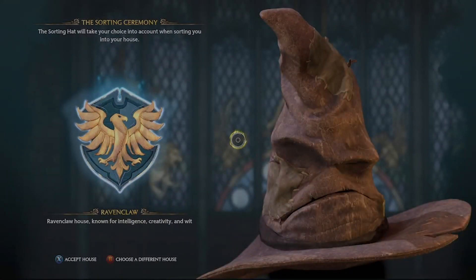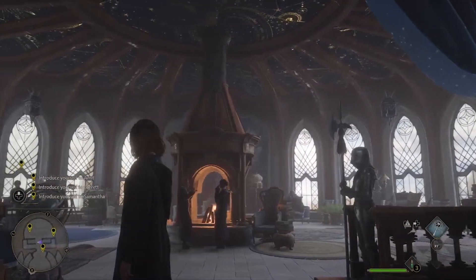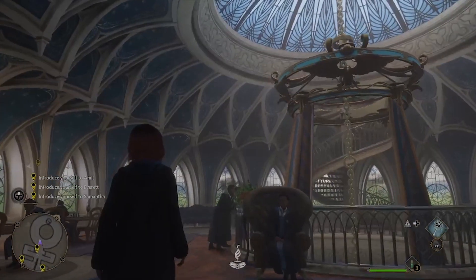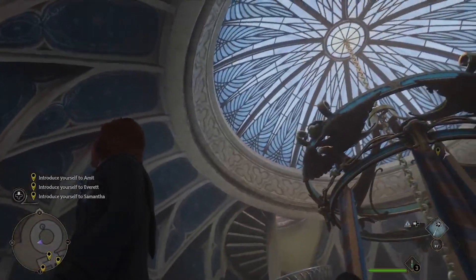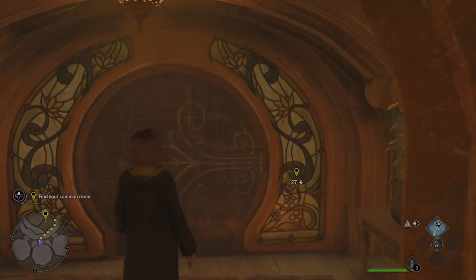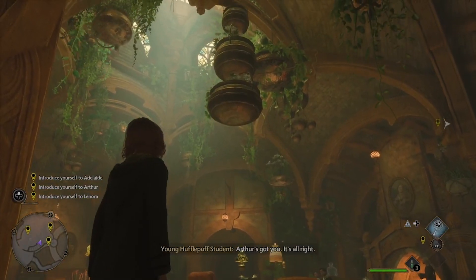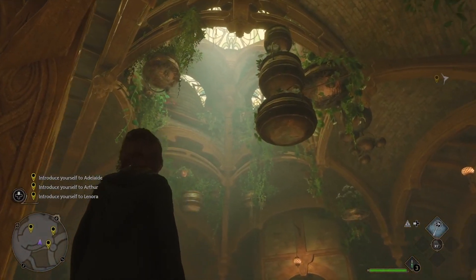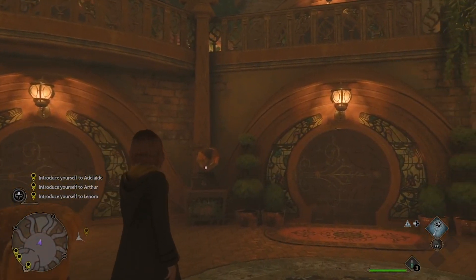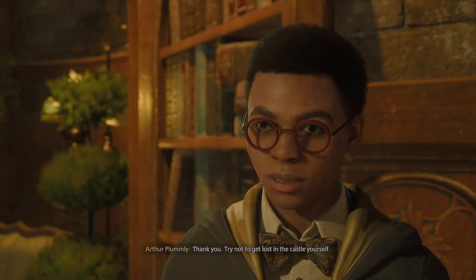Second on my list is actually a tie for Ravenclaw and Hufflepuff. Ravenclaw's common room is astronomy-based with beautiful arching architecture, blue and gold elements, and circular rooms — really incredible to look at. Hufflepuff, on the other hand, is more organic-themed, with plants dripping from the ceilings, beautiful organic architecture, and even round doors that kind of reminded me of the Hobbit houses in Lord of the Rings.